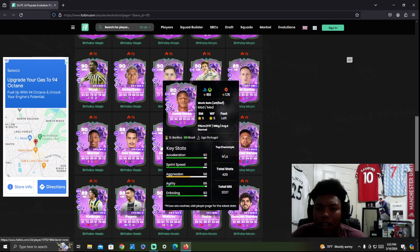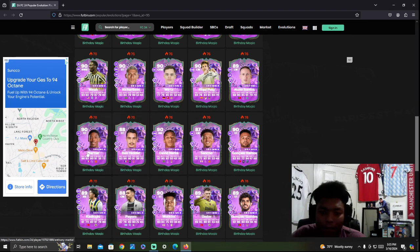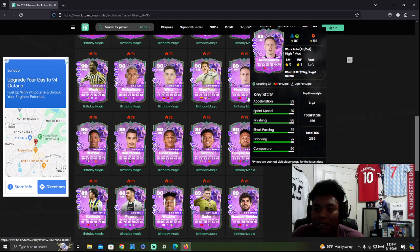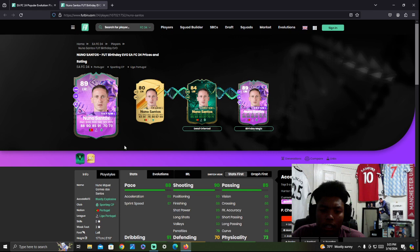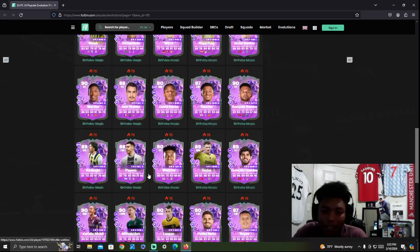David Neres had an objective card recently so this evo makes no sense unless you didn't do it — but it was super easy. Martial — I have him already at 86 rated early, which was kind of a waste of 100k. Nuno Santos has a three-star weak foot. The evo might not even be out yet, so you'd have to be a big Sporting fan to have held onto that card.